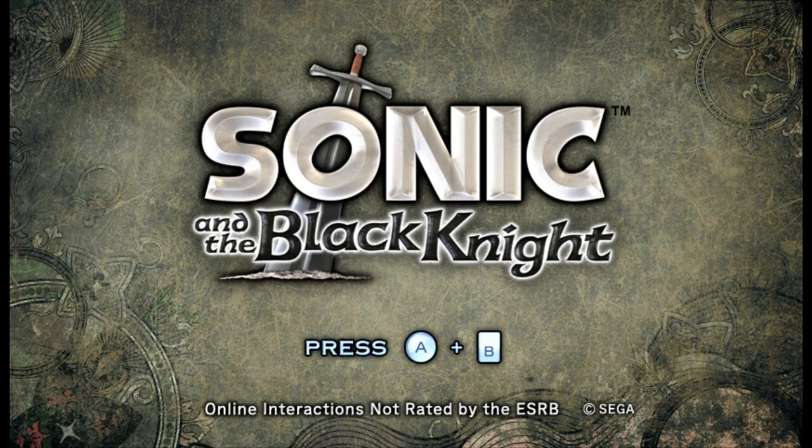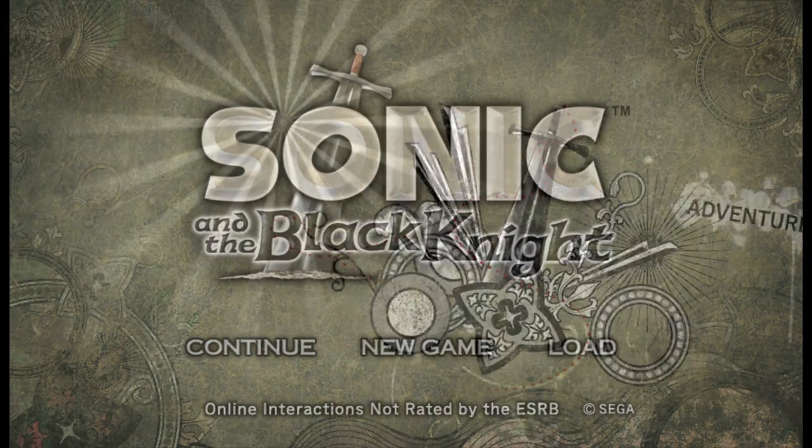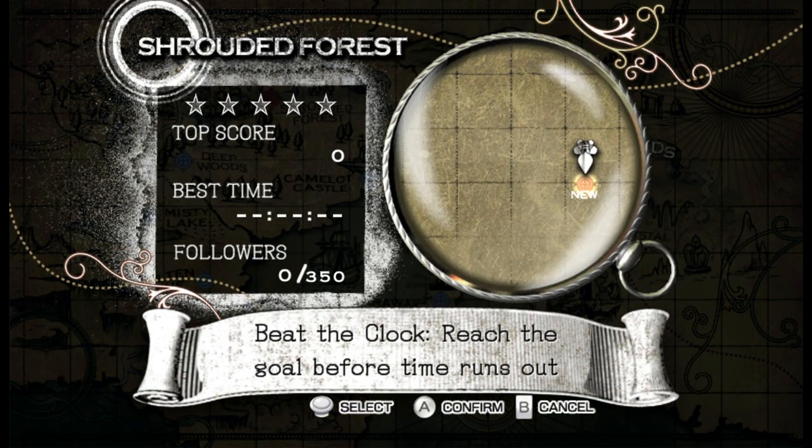Hey there everyone, this is outcowling Sonic and the Black Knight. We just barely got ourselves a brand new game. We got three heroes spreading three swords across the map because we've got to stop Merlina, who just kind of turned the castle into a flower. This is the top left, so that's where we're gonna start.